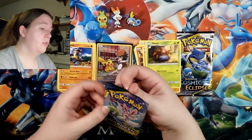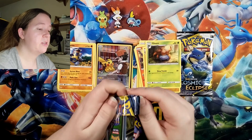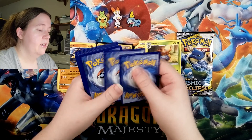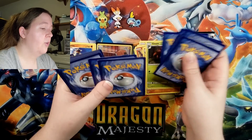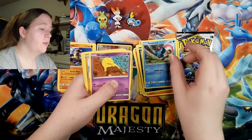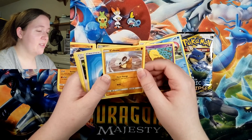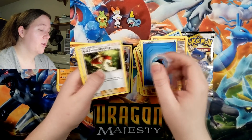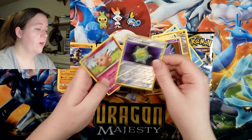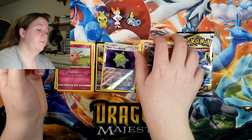Let us see what Unbroken Bonds — Sylveon and Gardevoir — let us see what they will bring to the table. There is the code card. Poliwag, a Tentacool, a very lazy Drowzee. That cute little face — it's got those super cute liquid eyes. Speaking of liquid, Water Type Energy. Dusk Stone, a Haunter, a Metal Core Barrier, and a Clefable.